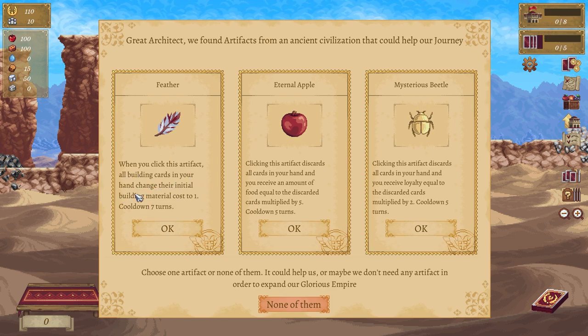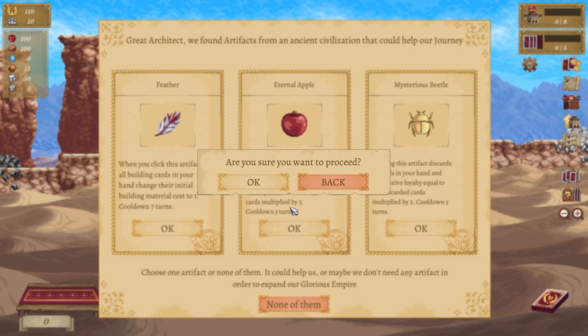When you click this artifact, all building cards in your hand change their initial building costs to one — cooldown seven turns — cool, mysterious beetle. Clicking this artifact discards all cards in your hand and you receive loyalty equal to the discarded cards multiplied by two — that's pretty cool. And clicking this artifact discards all cards and you receive food equal to the discarded cards — I think I might get that one.